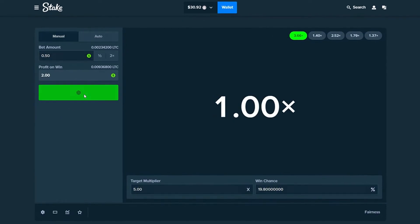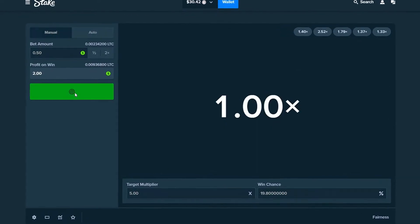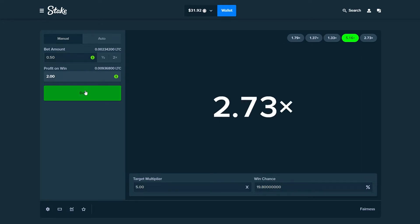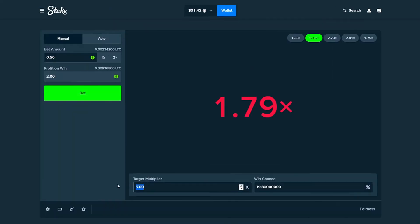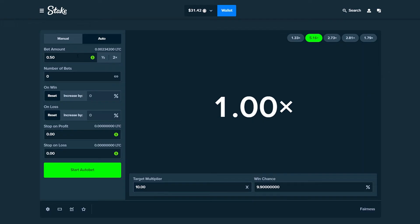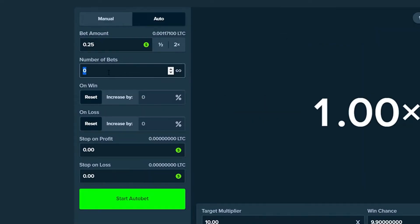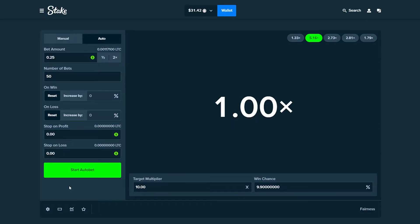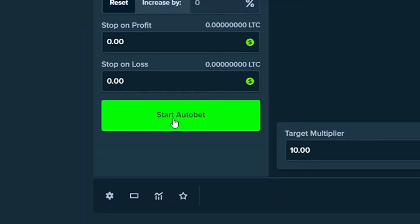It's still hitting decently high ones. Maybe 1.5 would be a good strategy, but we just burned away like $3 right there. We're going to go for the 10x. I'm going to put it on auto bet and lower this to 25 cents. Let's do 50 bets and go for a 10x multiplier — there's about a 10% chance of us winning. Let's try this out on 25 cents.